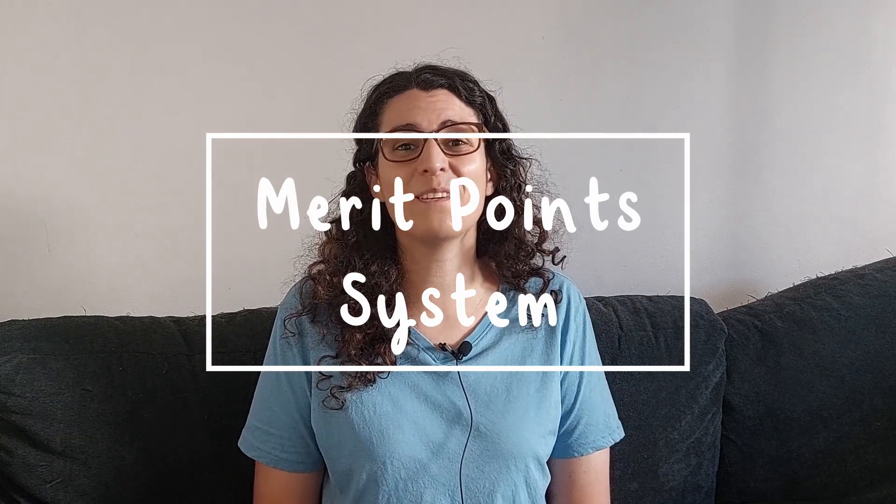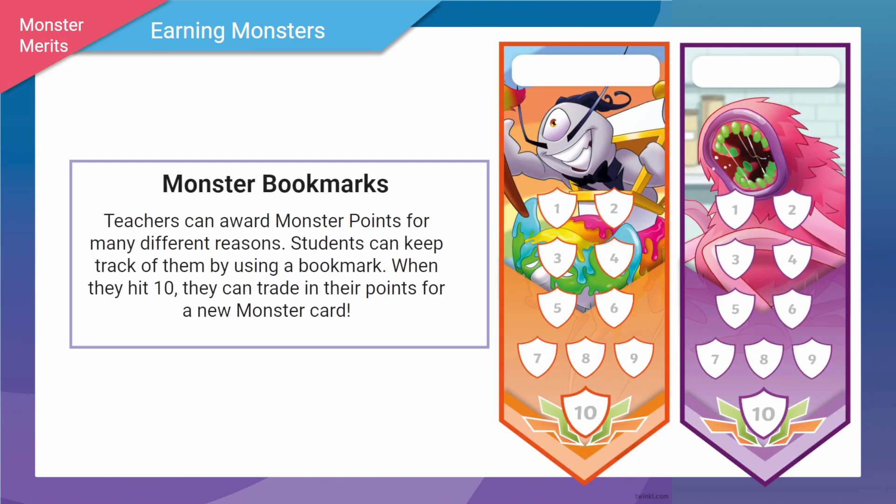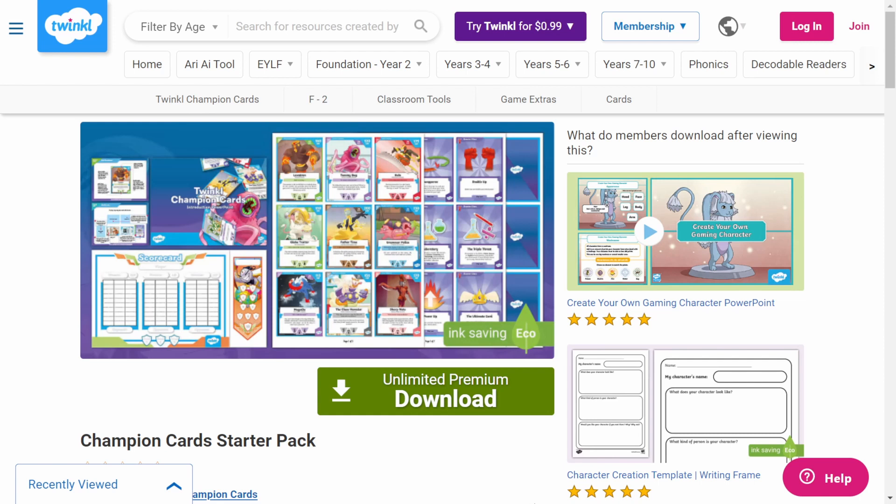That's pretty much everything you need to know to play, so let's talk about how Twinkle Champion cards can be used as a tool for encouragement in the classroom. To collect monster cards, children need to earn merit points, otherwise known as monster points. Once they've collected 10 points these can be traded in for a card. Students can earn these by being kind to others, contributing in class, doing their best, challenging themselves, and cooperating well with others. Merit points can be tracked and collected with printable bookmarks, which can then be traded in for a card when full. Everything you need to play and set up Champion cards in the classroom can be downloaded with the Champion Card Starter Pack. Once you've printed out the resources, the only other things you'll need are a dice, a coin, and some kind of writing implement to keep track of the points.